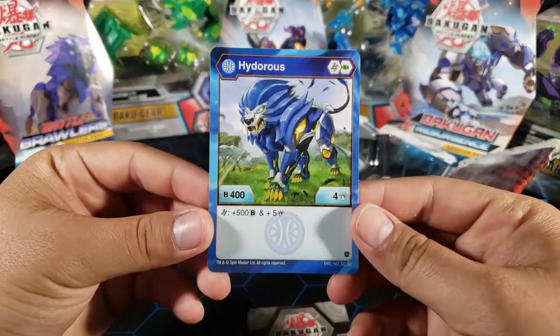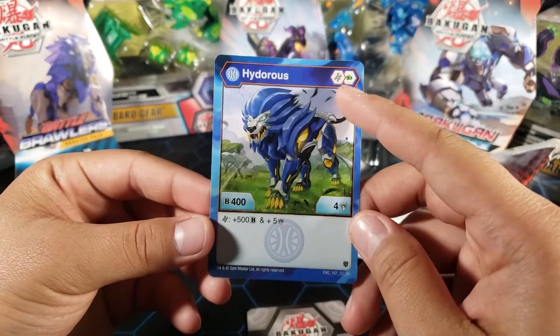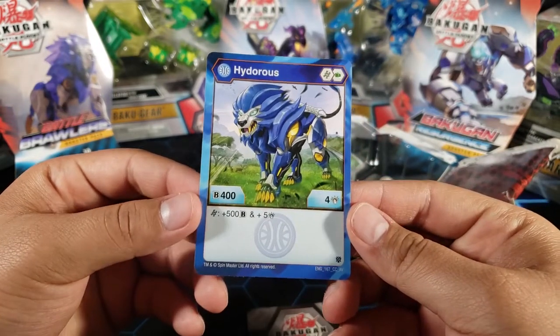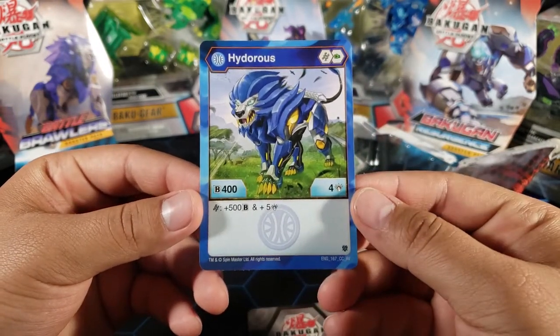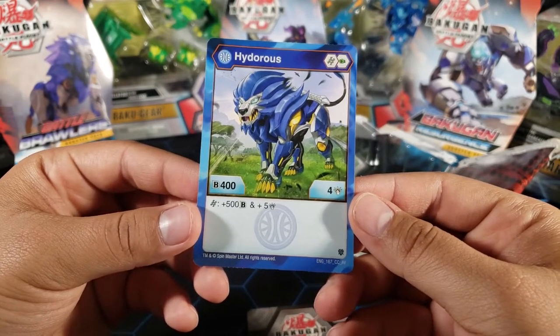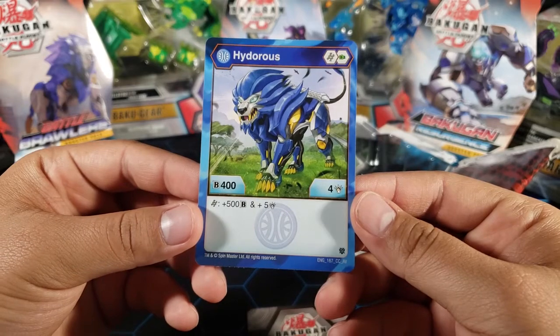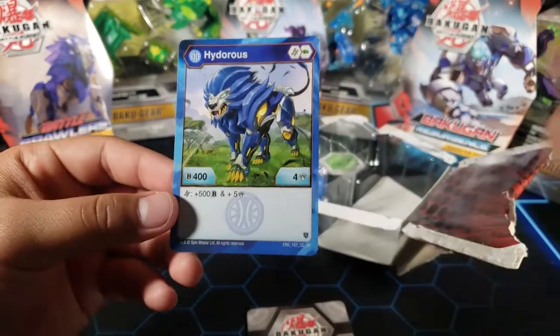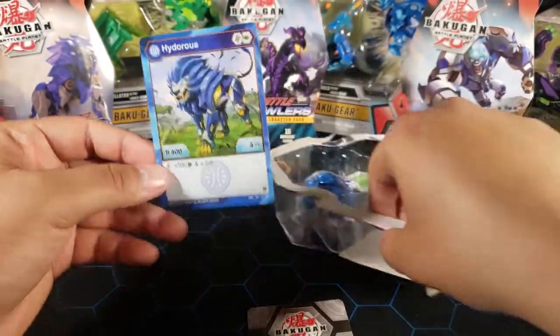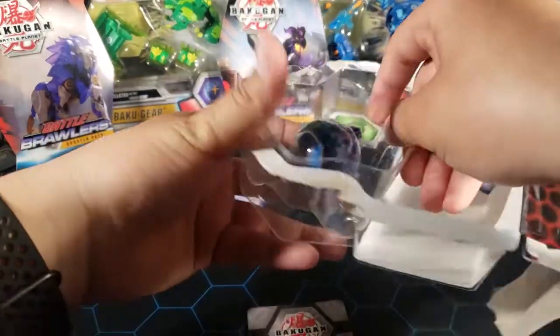So here he is — Aquos Hyderus. He comes with a helix shield and a green fist. As you can see, his B power is 400 and he has four attack. But if you land on a helix, he gets plus 500 and plus five attack. So his stats just go up as long as you land on that helix, and he does have one.